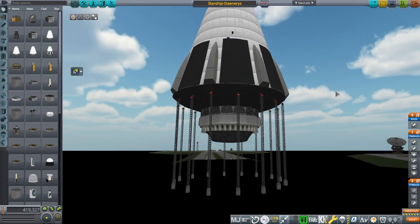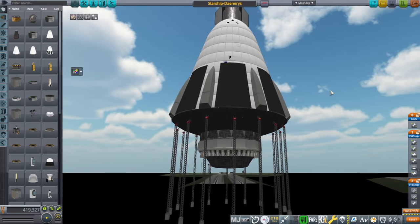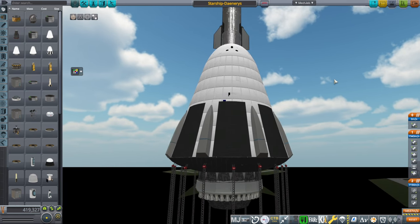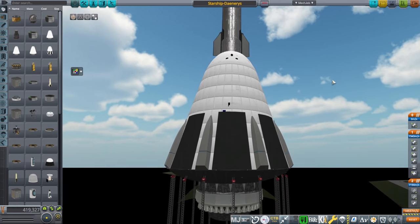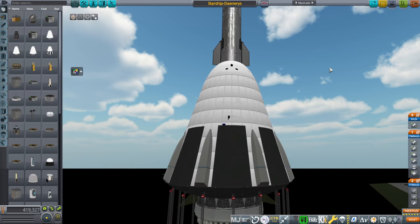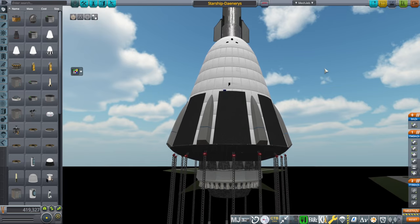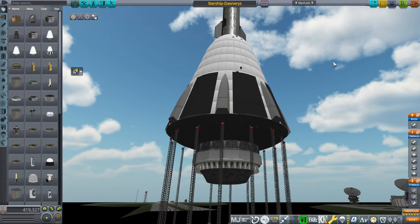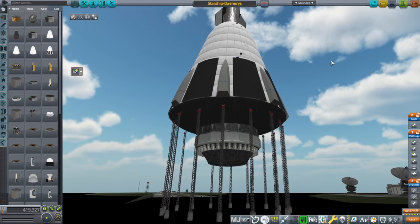This is way larger in scale than anything they actually proposed. That proposal was in the very early part of the Space Shuttle development program — they were looking for some sort of reusable spacecraft but hadn't really settled on anything yet. This was one proposal, though a much smaller one than this.